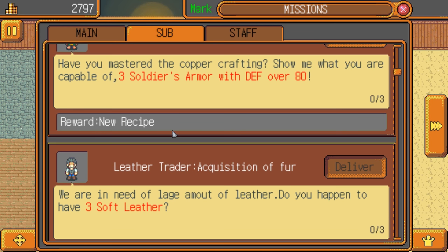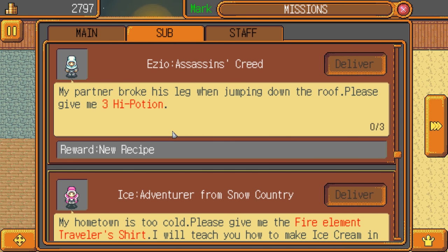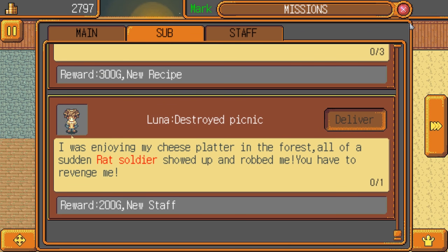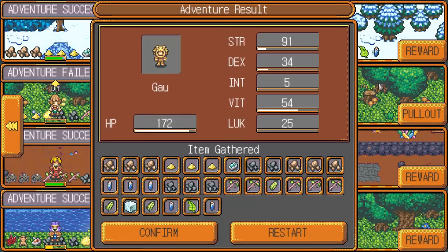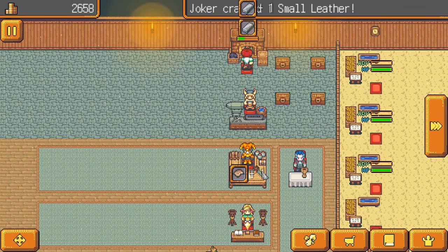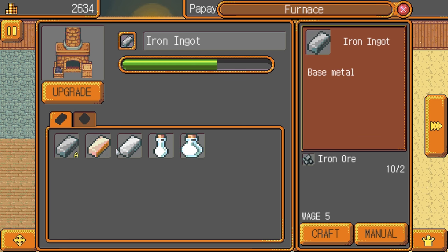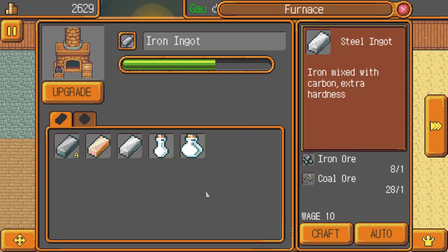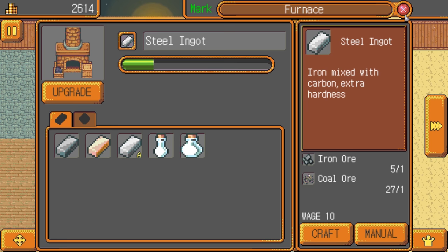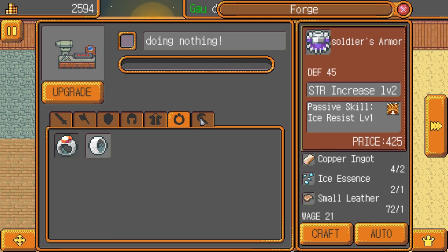Three soldier's armor with defense over 80 — we should actually be able to make that. Still can't do soft leather because we haven't learned the recipe. Cactus thorn, no high potion. We can do fire element traveler shirt. So I'm just gonna send them back out. This traveler shirt needs to be fire element. You're making as much iron as you can now. We could start doing steel if we wanted — let's make a couple bits of steel here and there.